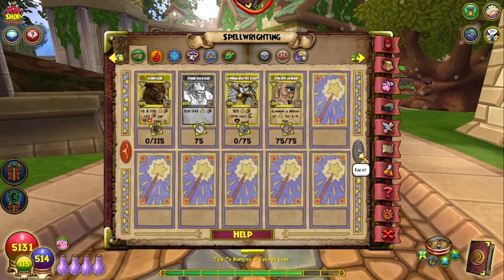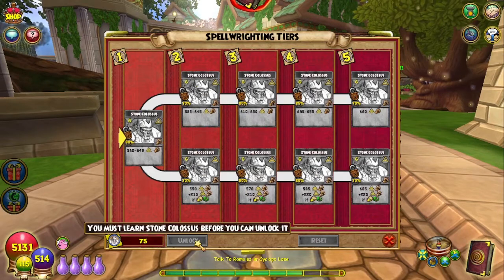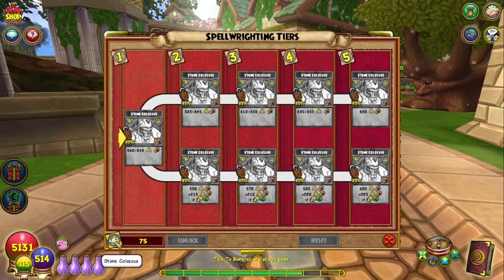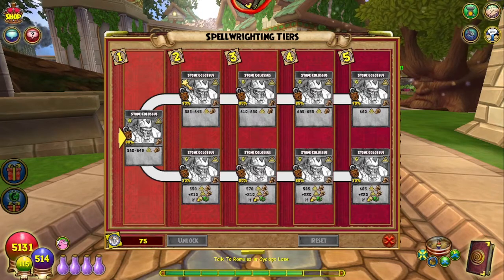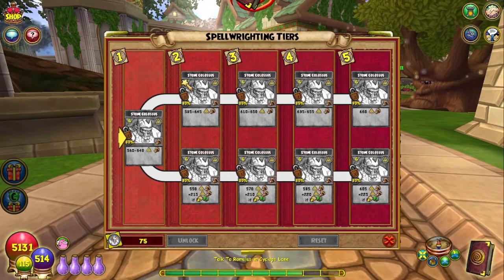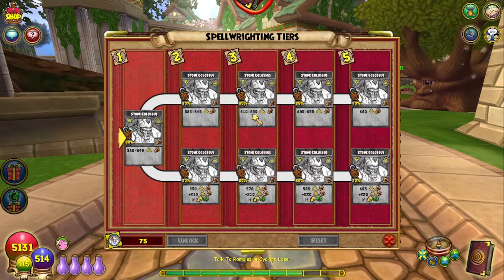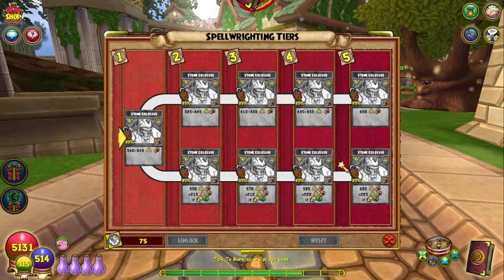There's a problem with Stone Colossus — it's locked. You must learn it before you can unlock it. This is what happened with one of the Balance spells. Even though you can purchase the Spellaments for it, they're letting us purchase Spellaments for one that's locked. Athena Battle Colossus, Ninja Pigs, Keeper of the Flame — technically Athena is not a lore spell, it's a craftable or droppable spell from a pack. But Stone Colossus is a brand new trainable spell for Myth, and Keeper of the Flame and Ninja Pigs are lore spells.